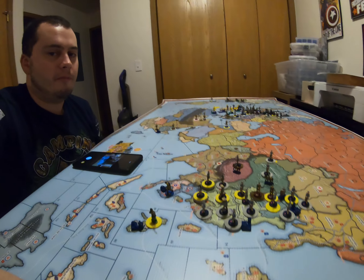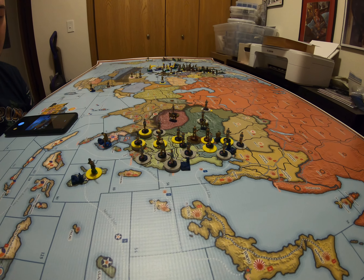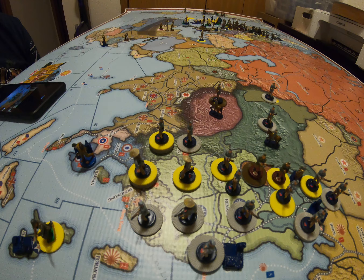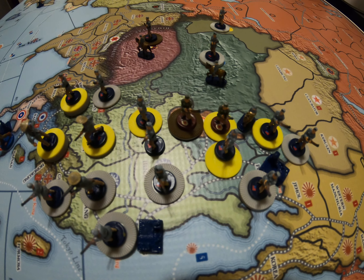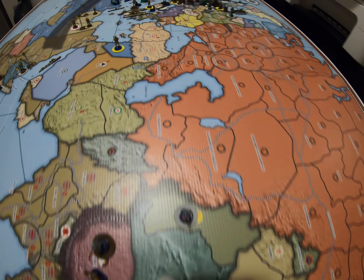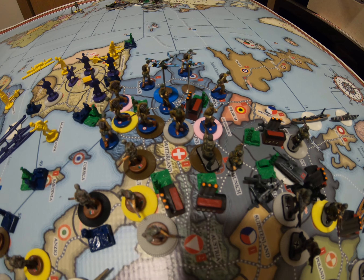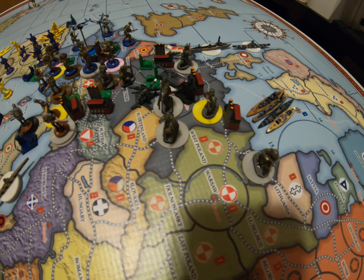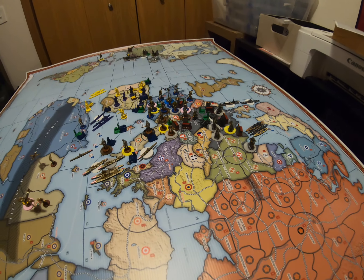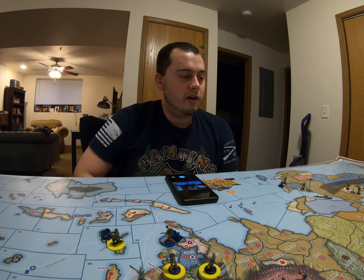Case in point: I gave the Chinese Nationalists a dark Admiral Blue base. Communist China got a dark red — like a burnt red. France got a kind of blue on their base. Italy has a brown. The Germans have a dark gray. The US over there has a bright green — you think green, you think US. So everyone has their own style.